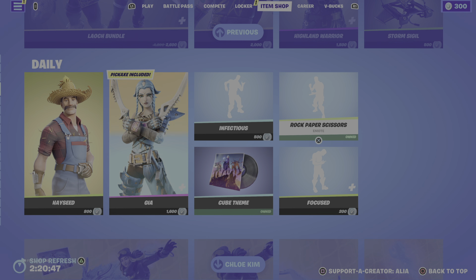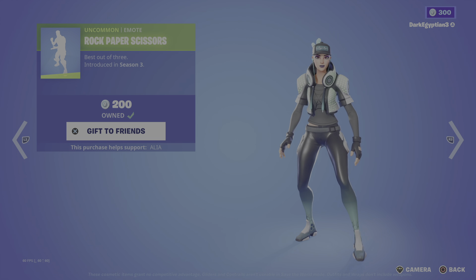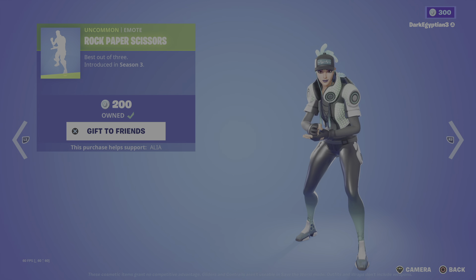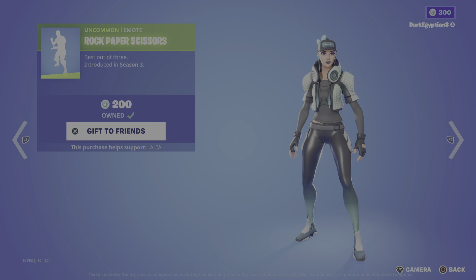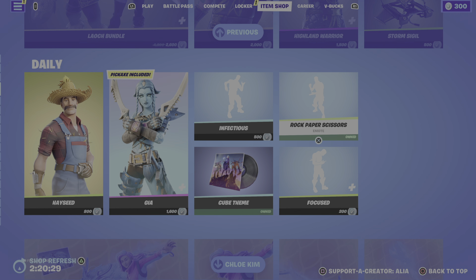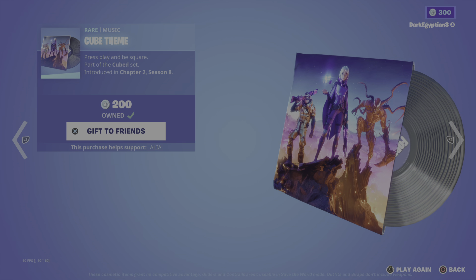Can we beat the item shop? Ready — rock paper scissors! I had scissors so I win that one. Best two out of three — rock paper scissors. I had paper, okay you beat me. One more — rock paper scissors. I pick rock! Anyway, best out of three. First introduced in OG Season 3.